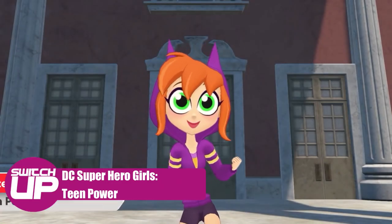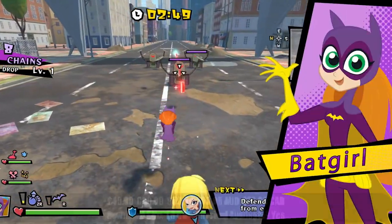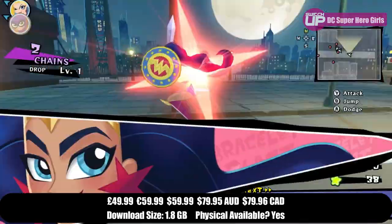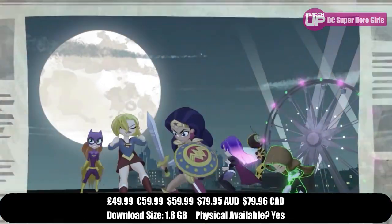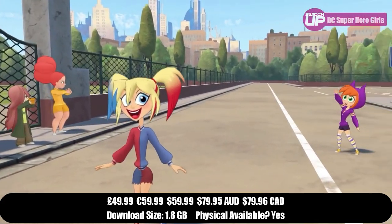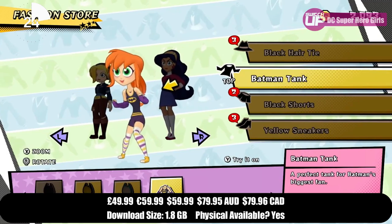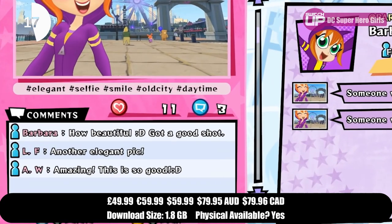Also on June 4th is DC Superhero Girls Team Power, published by Nintendo, though notably it has no trailer on the eShop despite launching very soon. Join Wonder Woman, Supergirl and Batgirl from the DC Superhero Girls animated series to save Metropolis from notorious supervillains. Each hero has unique abilities — Wonder Woman's lasso of truth, Supergirl's heat vision, Batgirl's gadgets — and the game also involves balancing teenage life alongside being a superhero. The presenter's daughter enjoyed the show. It sells for £49.99 and has a physical release as well.